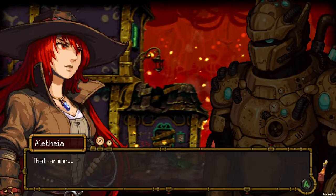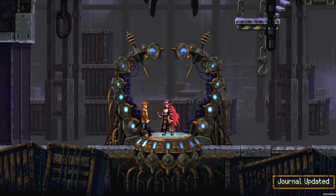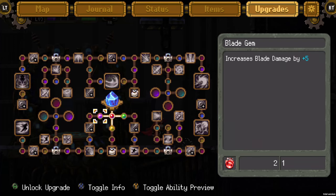He's quite strong! Now we can use upgrades because we've unlocked the upgrade slot. We can, for example, buy increased blade damage by five, which is great, and gun damage also by five. We obtain these points by gaining levels.